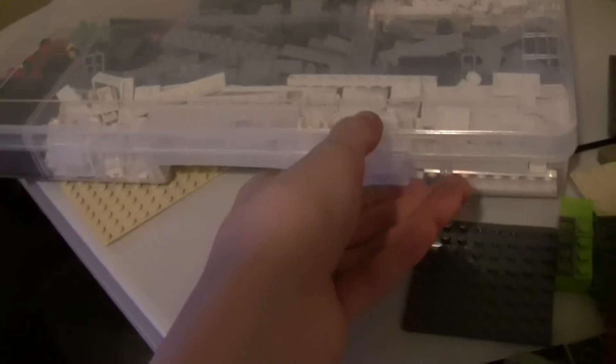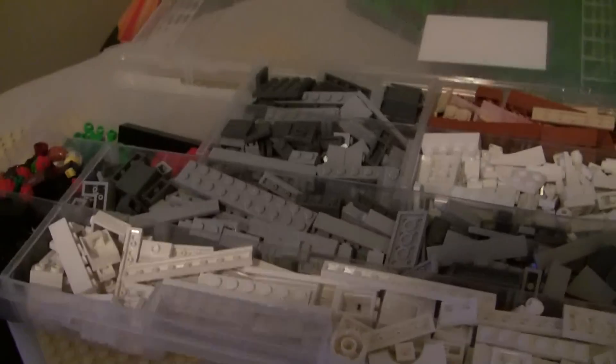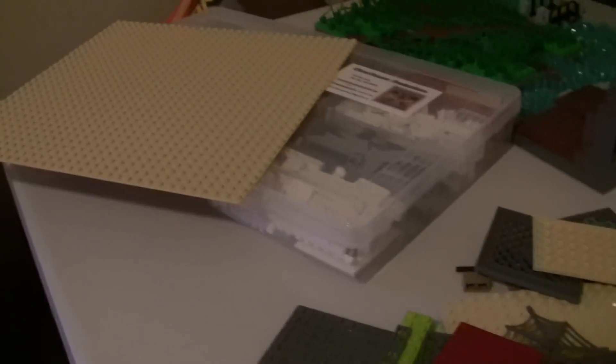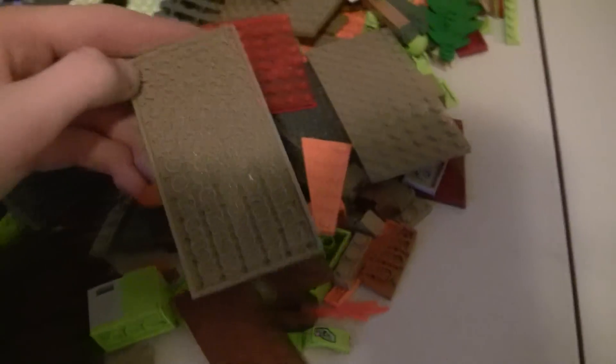Here is what I got at the speed build parts draft — all these pieces, minifigure black pieces, just all sorts of pieces with really nice little one-by-ones and stuff like that. In that speed build I also got this 36-by-36 or 32-by-32 gray or tan base plate, which was awesome as well. This is all bulk, so I got a bunch of rare colors — I stocked up on sand green and dark green.